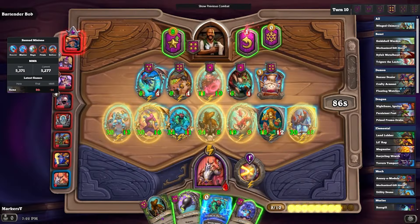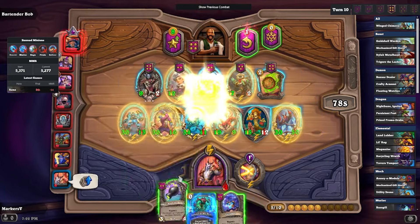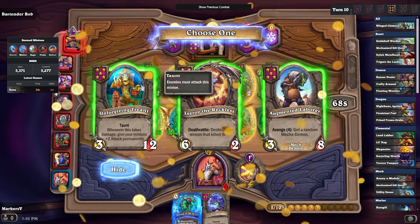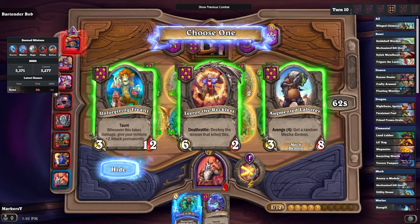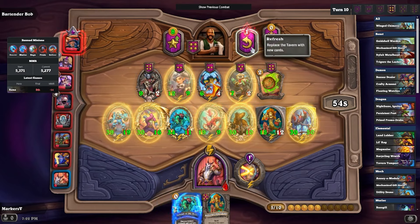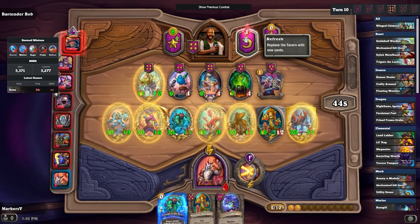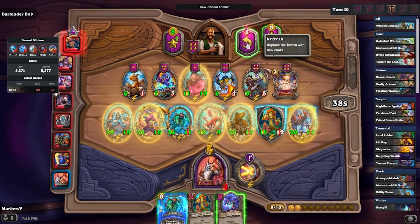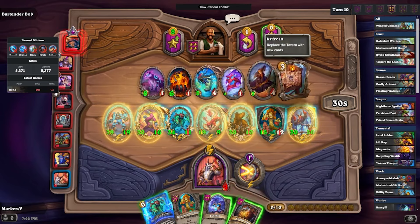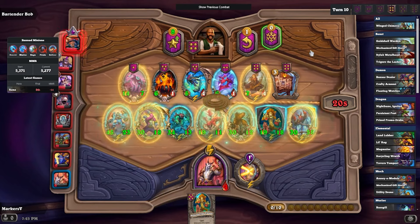We pick up a Lullabot to upgrade our magnetic guy, and get the Rat Pack with divine shield. We take the second Tree Ant — hopefully get a golden eventually, but it is what it is, it's a pretty good card. We take the Wand Drop spell since we don't have enough gold for anything else.